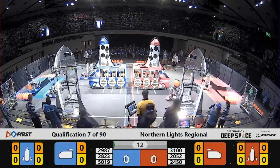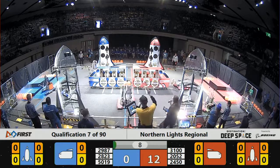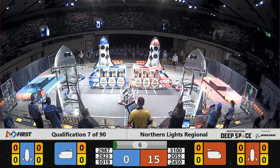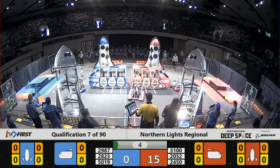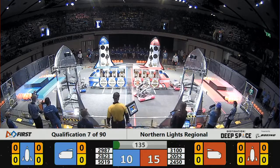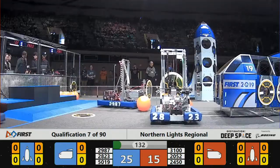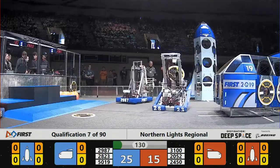And we are off into qualification match number 7 here at the Northern Lights Regional. Robots moving across that line on the field earns them 3 points apiece. Sandstorm still in play — robots only able to see through their cameras — and the Sandstorm has now cleared. Drivers have visibility of both the field and their robots.